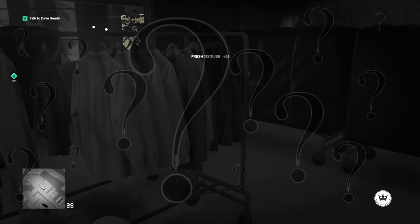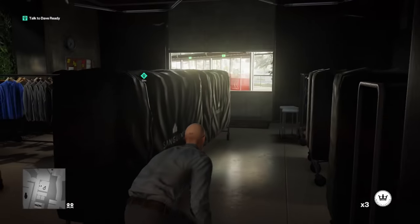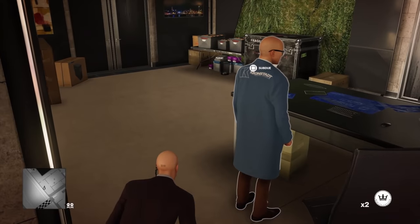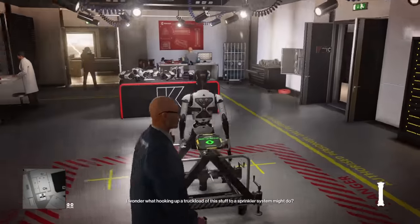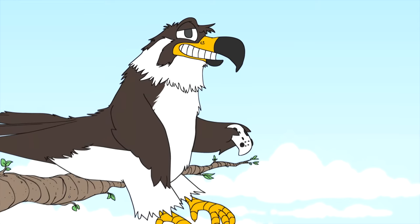Sure, it doesn't make much sense how everyone seems to wear clothes that fit Agent 47 perfectly, but it feels good to know that if you want to sneak around as a guard, you can just choke out a guard and take his clothes. If you want to sneak into a lab, take out a scientist, take his coat and keycard. It's another game where if you see somebody carrying something, you can pretty much take it, and that consistency is a big reason why these games are so fun.